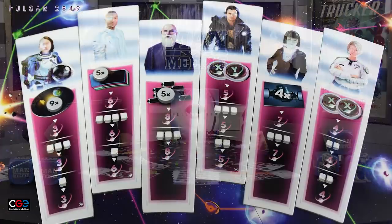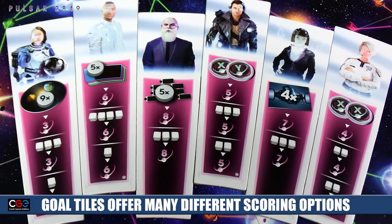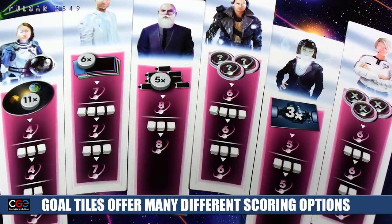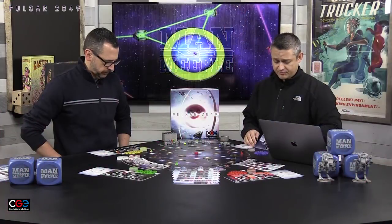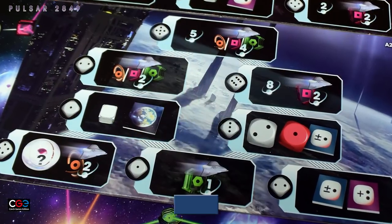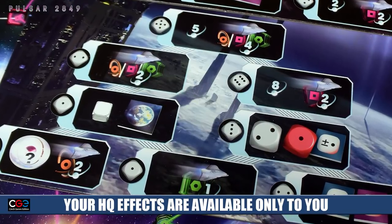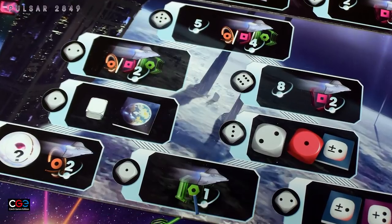Right above the modifiers are the end game goal tiles — there's a variety of them, all double-sided, and you only play with three. Everyone is racing to achieve these by the time the eighth round ends. You also have the option of playing with a personal headquarters, which is also double-sided, giving you personal abilities you can acquire through the game. It works like a pyramid structure, so you need two bases in order to build the ones above.